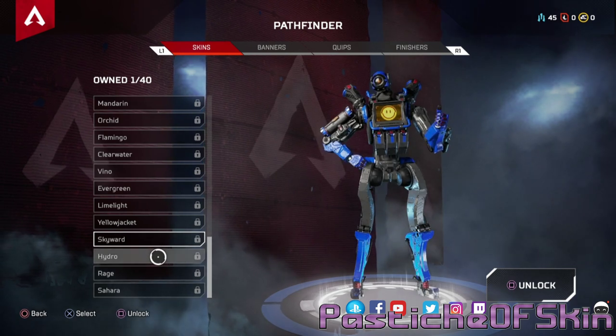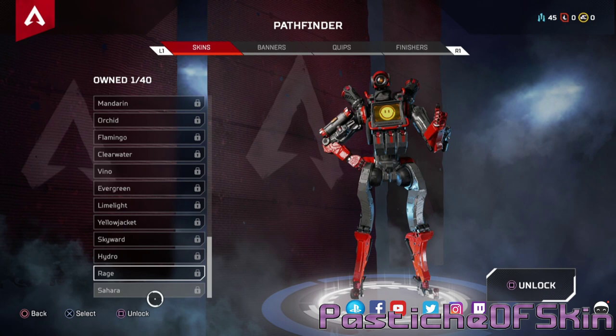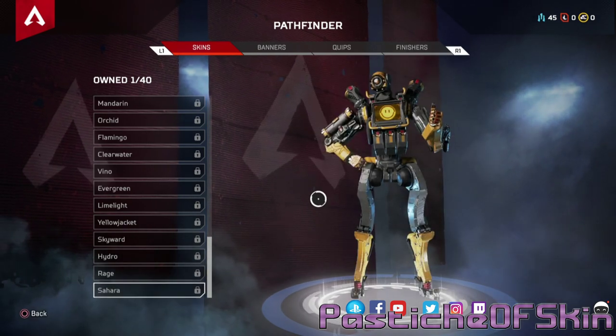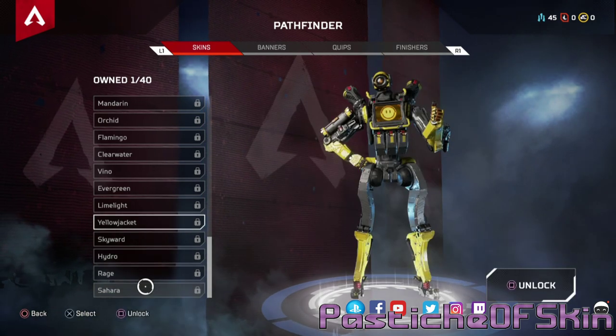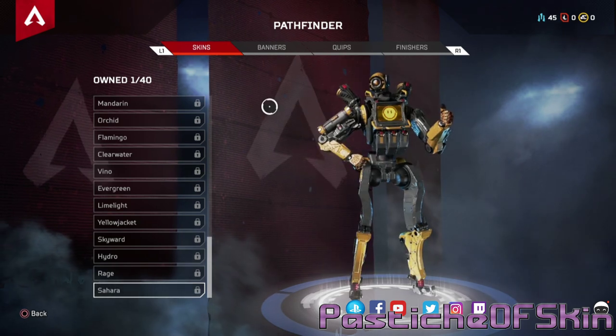Even colors I don't like on other characters look good on this guy. Evergreen, Gold, Limelight — similar to Cardinal but too much. Evergreen looks better. Yellow Jacket: actually, if they'd just called this a moderate skin and put a couple of target patches on it, I'd like it as an uncommon Crash Test. Even as-is it looks good — simple yellow and black works really well for it. I still prefer Yellow Jacket over Sahara.